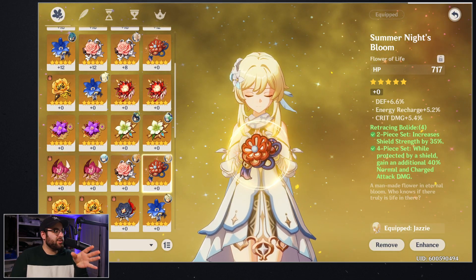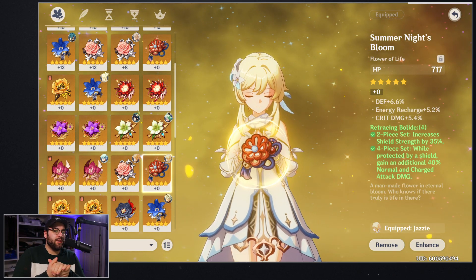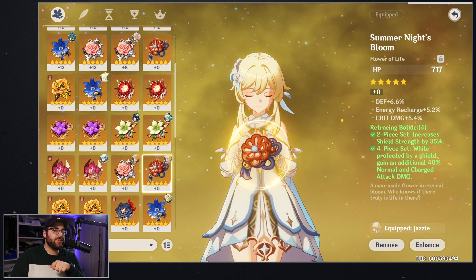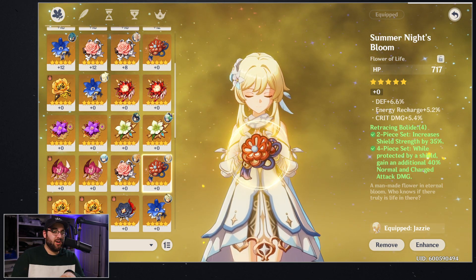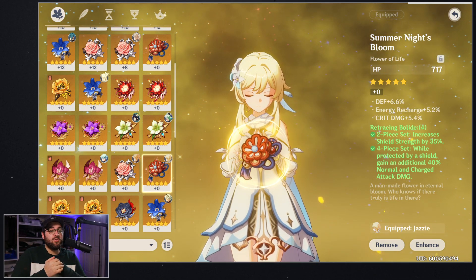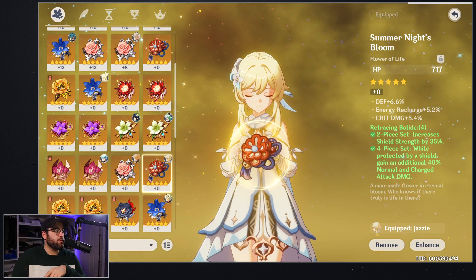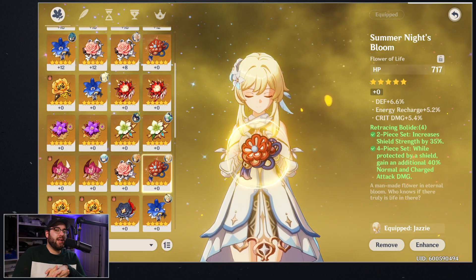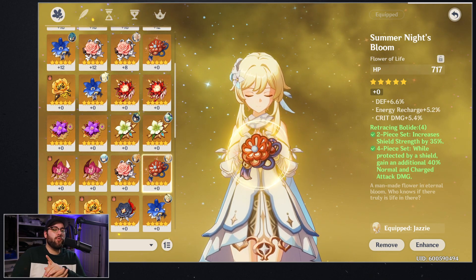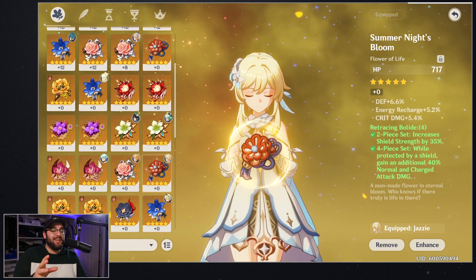Now heading over to Genshin Impact, we can look at the artifacts I've set aside. The set I'm going with is Retracing Bolide, a four-piece set. I'm planning to use his held E the most, building up a shield on him, and because he's geo he'll also build a shield through elemental reactions — so we're going to be getting a lot of shields.